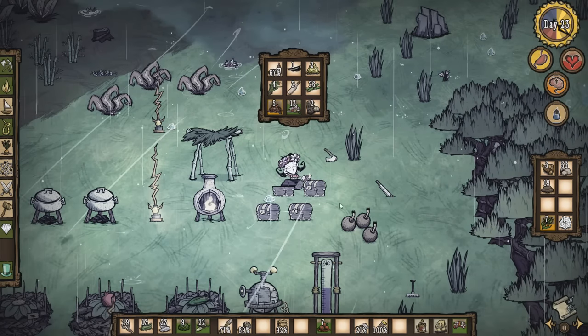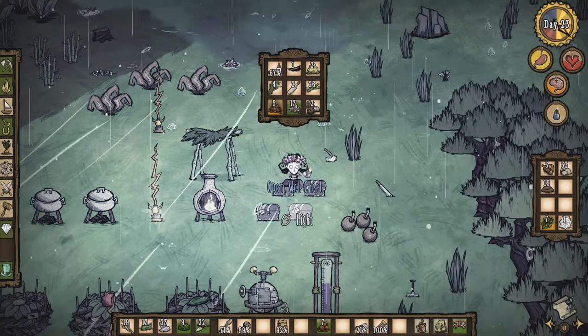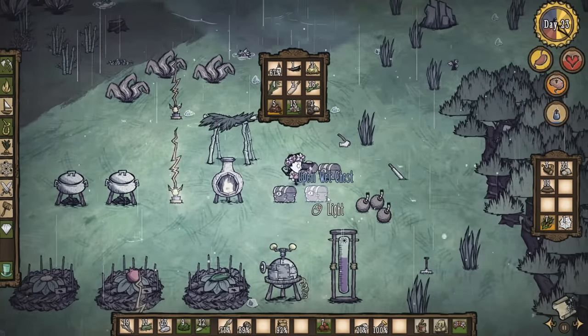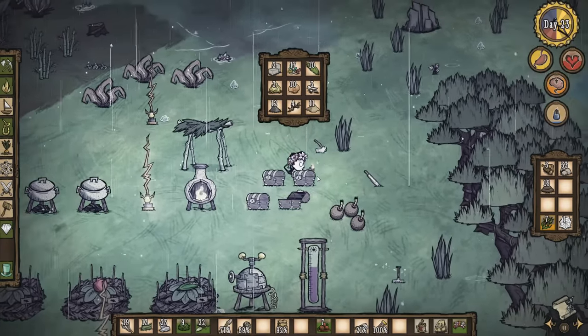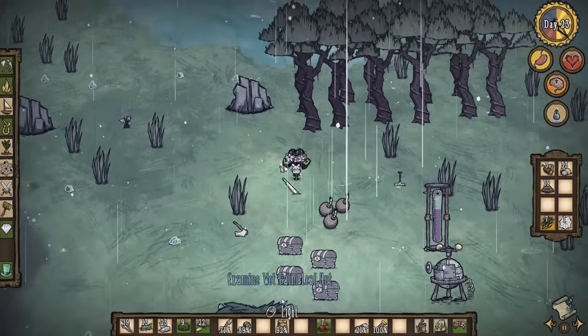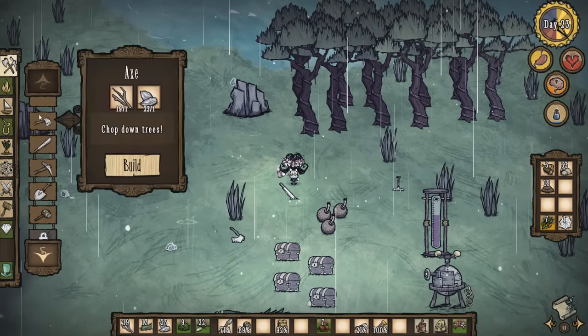What is up guys and gals? Welcome back to the Nerdcastle for the next episode of Don't Starve Shipwrecked. My name is Splattercat, happy to have you here today. I think I'm probably going to have to sit down and at least try. We've got to chop some trees here, and we've got a bunch of stuff to take care of. Today is going to be an interesting day — we've got to go back to war.